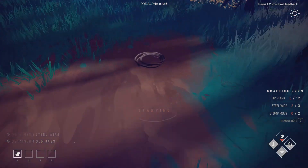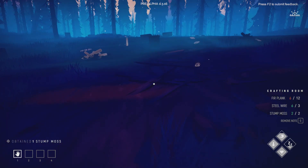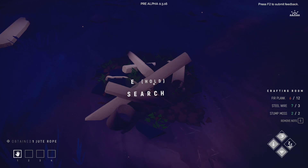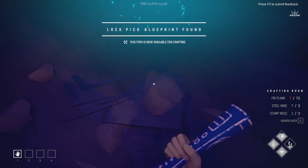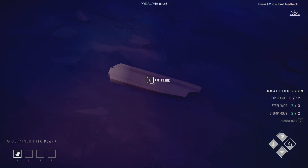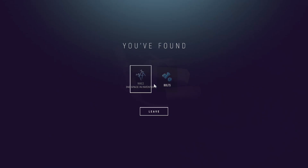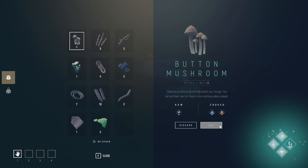Old rags are good for making first aid kits — you're going to need them in the future. You should find enough steel wire and fur planks dotted around, but stump moss is what I just picked up there. Obviously it's on tree stumps. That can be a bit harder to find sometimes, so pay attention looking around. As night time draws in, it'll actually be easier to see stuff as there's a shimmer over the items on the floor. You'll also find blueprints — this is how you unlock new recipes and new items. They'll automatically be unlocked in your inventory when you go to your first crafting station back at your camp.